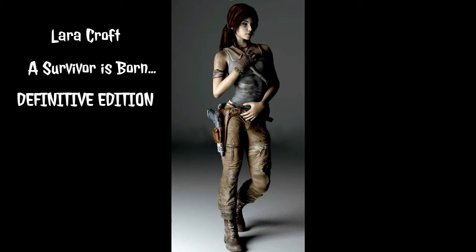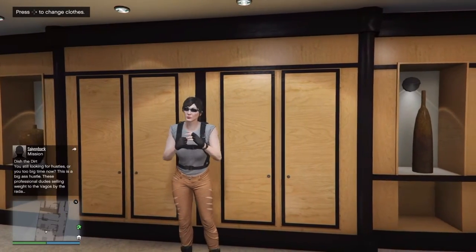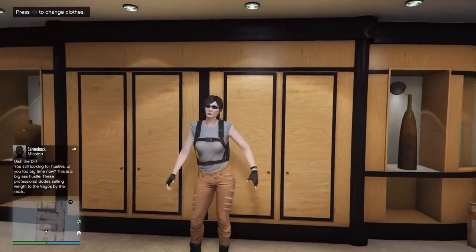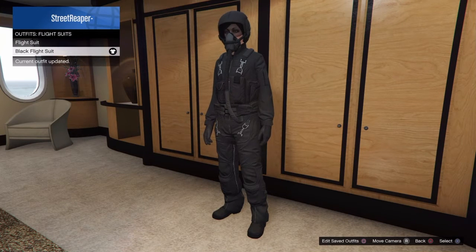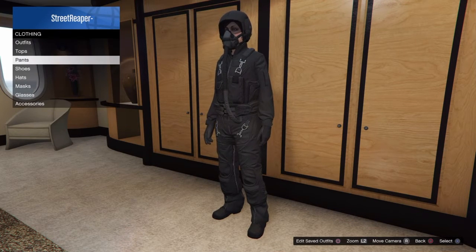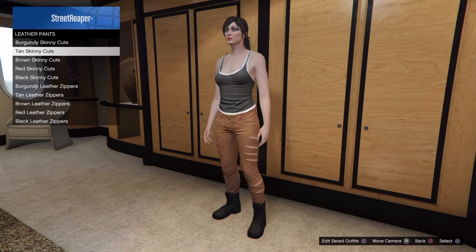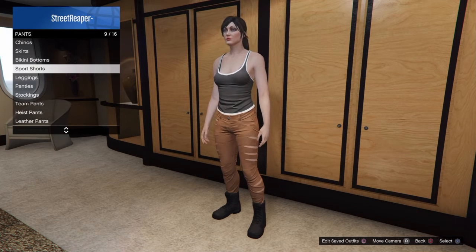Finally we have Lara Croft: A Survivor Is Born — the Definitive Edition. For this one you have to do a little bit of a glitch because I couldn't quite find the right boots, so I chose to do the flight suit boot glitch, which I found on Freight Train What the Fudge's channel. Equip a flight suit, then go to pants and equip the tan skinny cuts under leather pants — you'll notice it keeps the boots on after you do that.